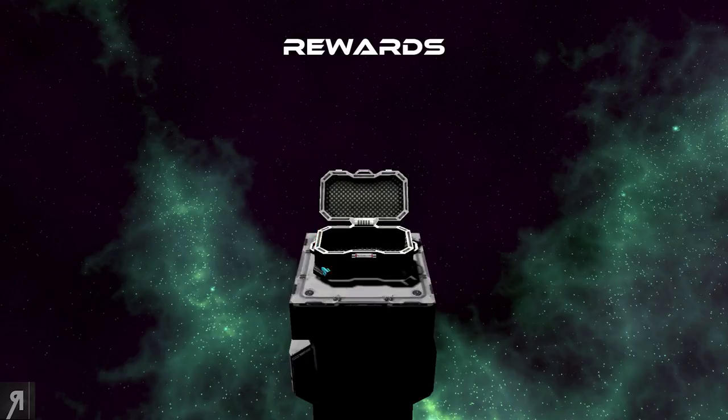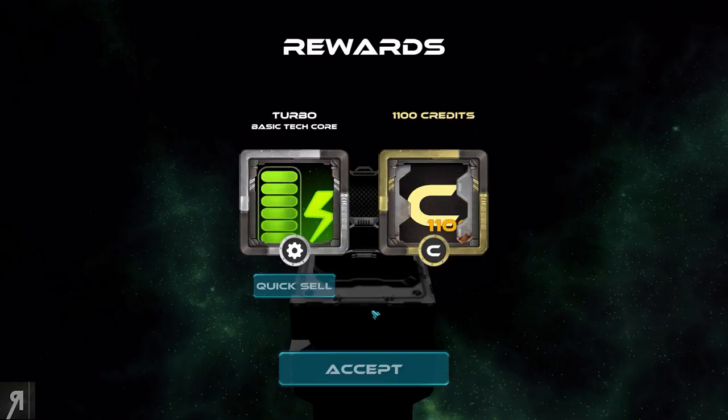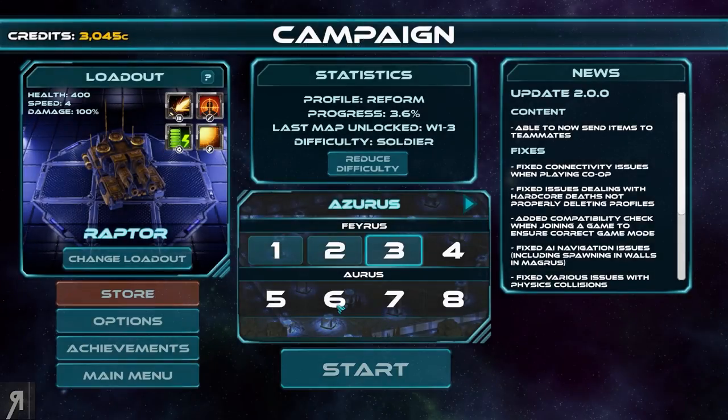We can open a chest — let's have a look at what we're going to get. We're going to get a basic tech core, that's just the standard stuff that I already have. I can actually sell that if I want to. We also gained 1,100 credits, that's really nice.